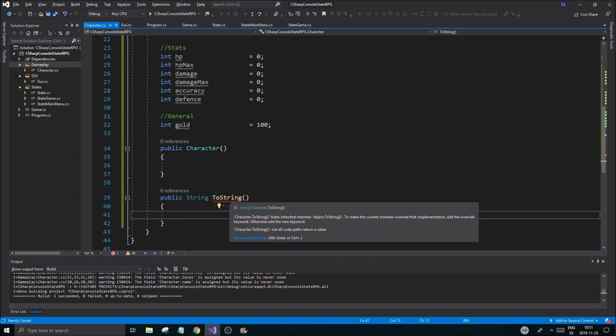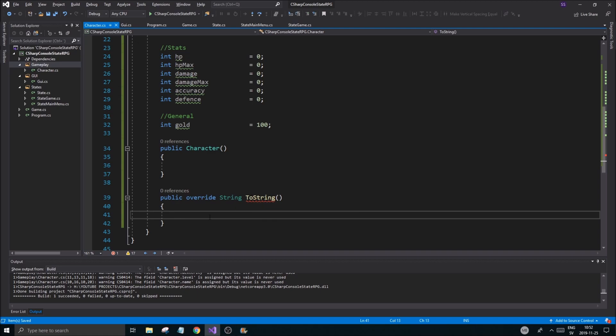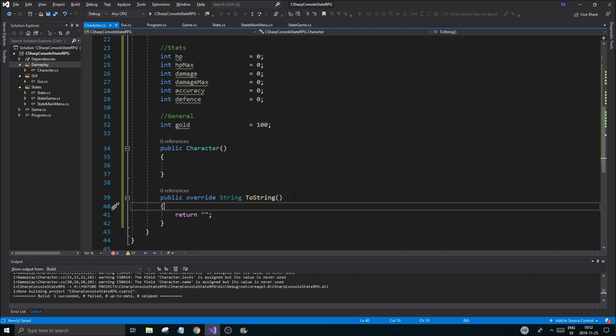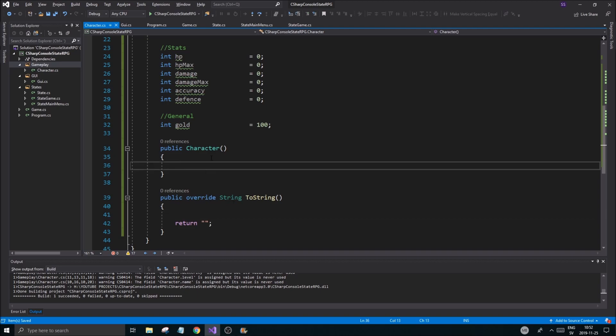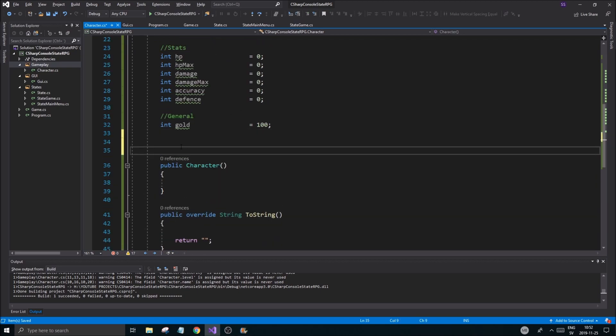Oh, there already is one. Exactly — we're going to do a public override string toString(). What that does is it takes the old one and overrides it, so whenever we call it, it calls this one instead of the default. We want to format the string nicely and make it look real clean.